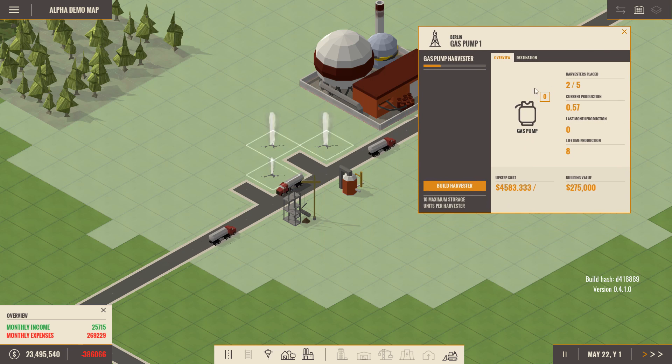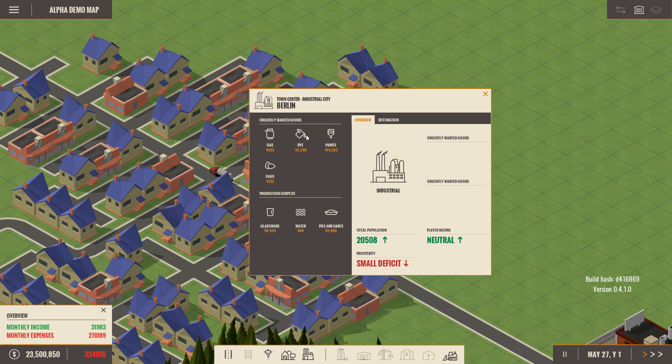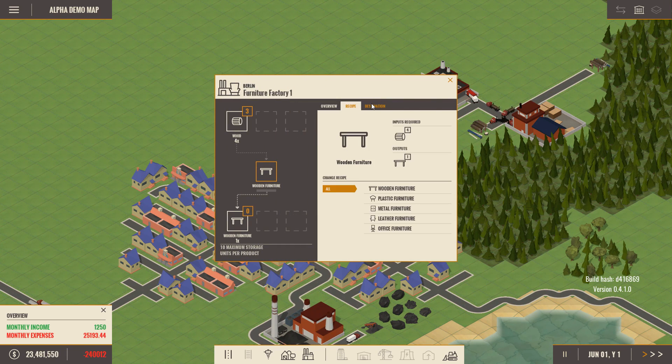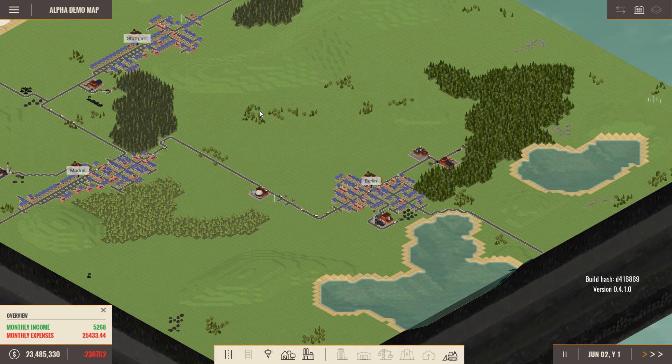The gas delivery makes 625. I was expecting more than that. We add a second harvester to the same gas pump. The cost is around 4,583 a month per harvester. With two harvesters it costs roughly 4,555 and some change for each one. But we should be making more money from the additional deliveries — 625 per truck. There's no clear way yet to see how much a product will pay before you send it, and distance also affects the price.